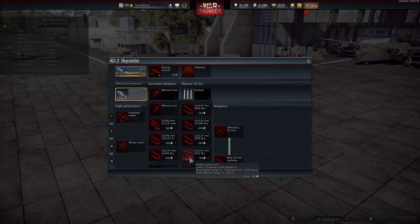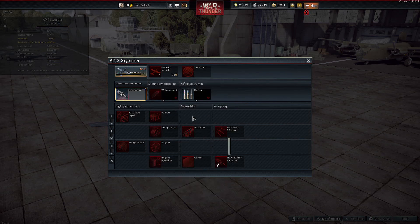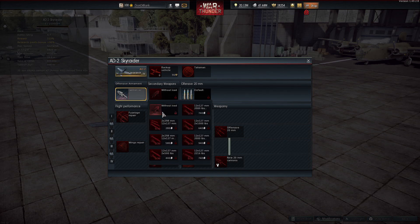The AD-2 does have tons of secondary armament options — mixtures of rockets, bombs, and even torpedoes — living up to its name as a bomber-fighter. Interestingly, it looks like there are no upgrades needed to unlock those secondary weapons; they appear to all be unlocked from the get-go, which is a very nice feature. Unfortunately, that battle rating is really going to hold it back.